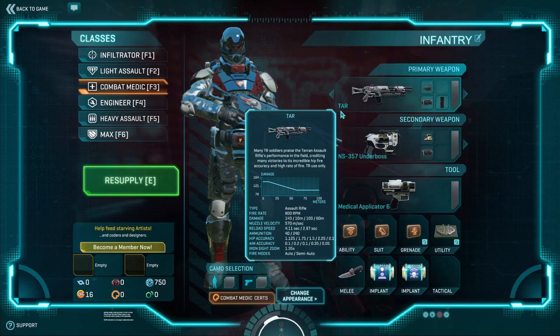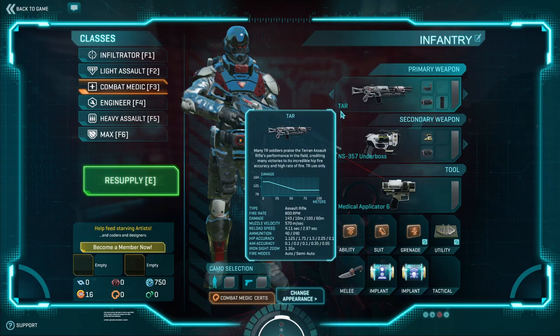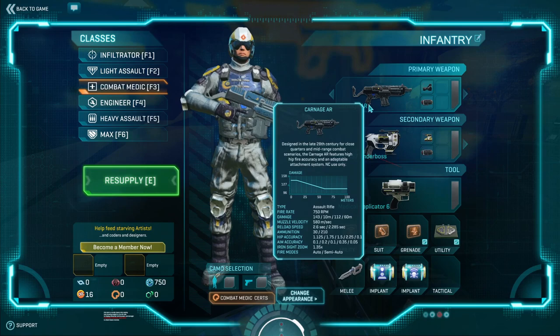For weapons, I recommend for the TR the TAR and the TORC-9. The TAR takes first place because of its amazing hipfire accuracy, and the advanced laser sight on top of that really helps between swapping from your tool to your primary weapon. Instead of having to aim down sights at very close-quarter fights, you can just hipfire and be extremely accurate and hit headshots very reliably. The TORC-9 is a very easy-to-use weapon, and I highly recommend it as a good all-around option.